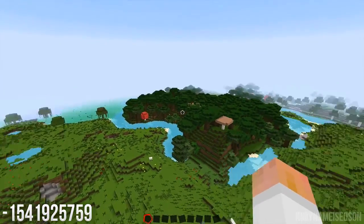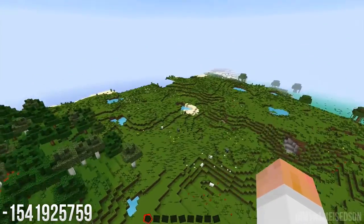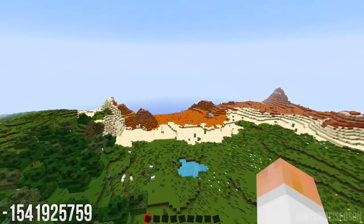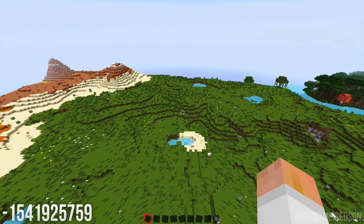You've also got some mushrooms in and around this biome over here. In front, you've got the plains biome. So there's basically three awesome things in this seed: you've got the Mesa biome, you've got this new biome over there, and then you've got the ravine over there. If you're interested in this seed, it's been on your screen throughout the whole video — go and check it out.